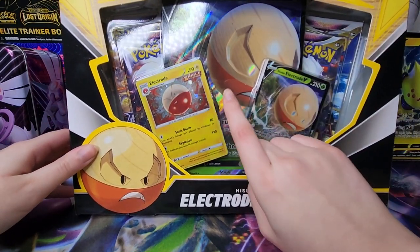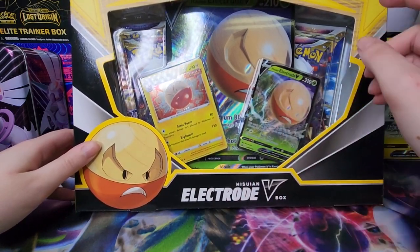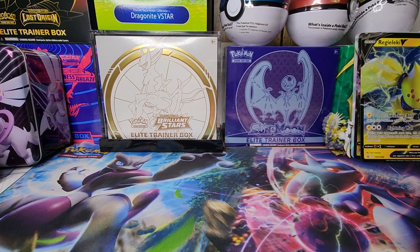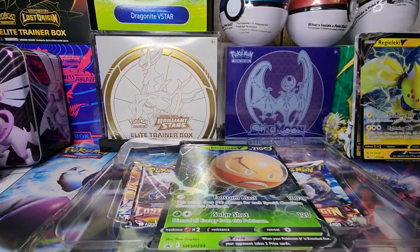We're going to open this lovely box. I do prefer the OG electrode - I don't really like the Hisuian one. Leave a comment below, but I just think the OG is way better. It looks similar but I don't like the top half - they seem to be going for a wood look. You can't beat the classic electrode; the classic will be forever in my heart. Anyways, we've got it here in its plastic.